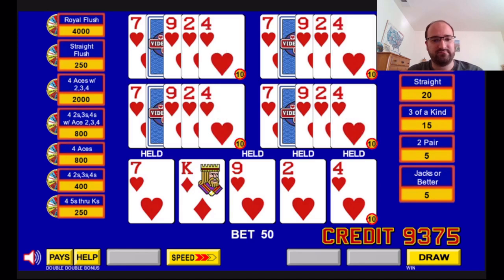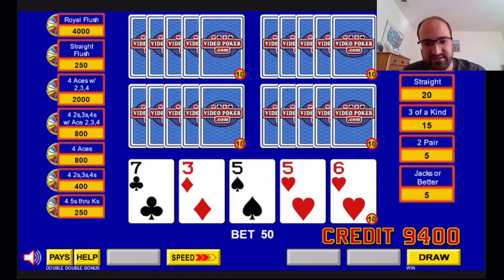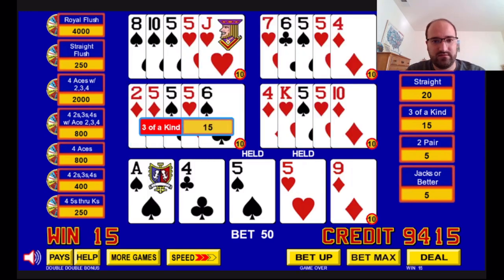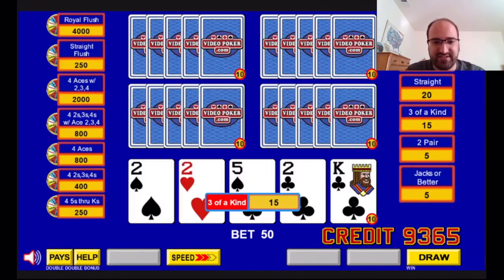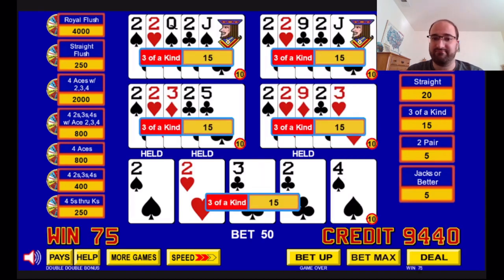Flush draw — nice, three flushes. Pair of fives. Oh, we're down by 1,000 now. Look at that — three deuces, any pair, any deuce. Let's see. Nope.